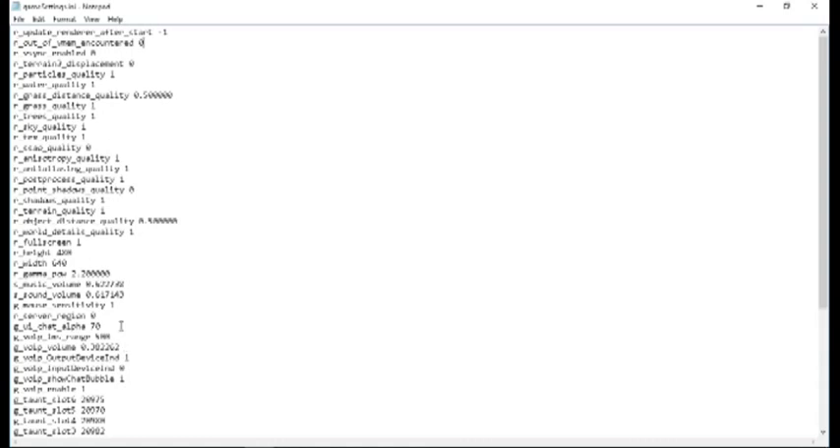The settings I'm going to show you will help minimize crashes. The crash will still happen — it's still an alpha, so what are you going to do? VSync enabled — you obviously want that to be zero. We don't have a high-end system, so that's not what we're looking for. Terrain displacement, put that to zero. Particle quality, put that to one. Water quality, put that to one.